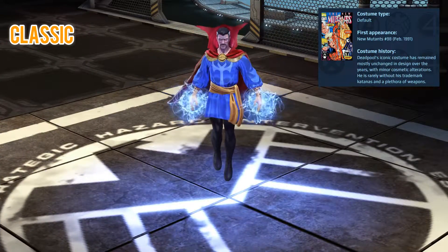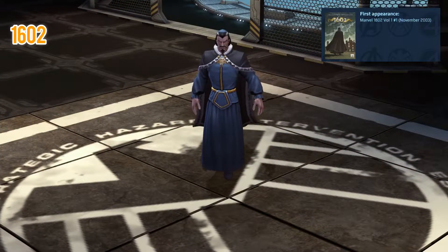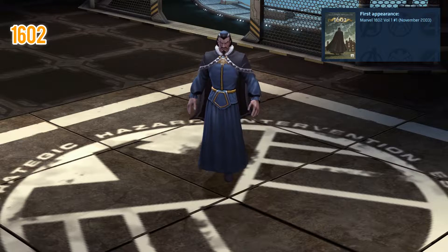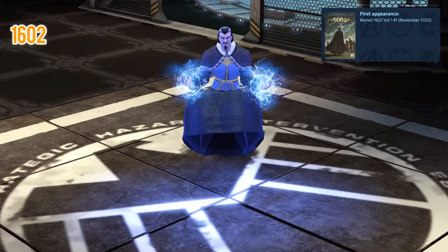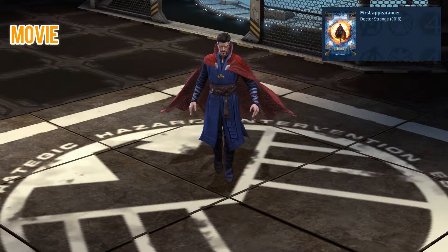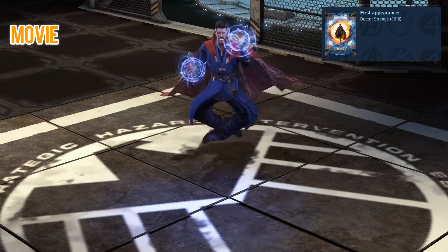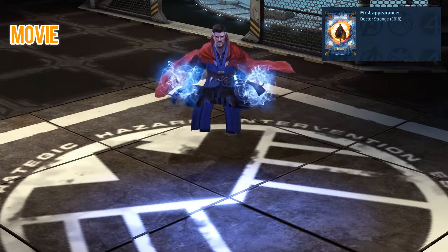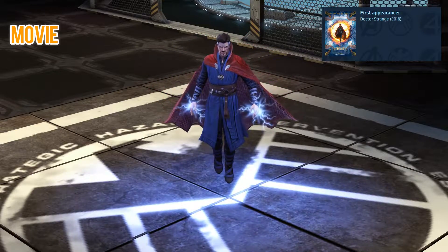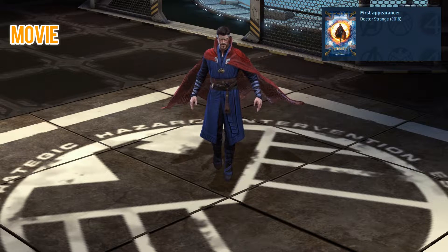The first costume is the default, a classic one that looks really quite nice since its visual update. We then have a very different costume from the 1602 storyline — all these costumes for different characters really are pretty great and unique. Finishing up, we look at the movie costume, which looks absolutely fantastic. You can see all the detail in the cape and the Eye of Agamotto around his neck. It shows the facial features really well too — it just looks fantastic. Let's now have a look at his signature and ultimate.